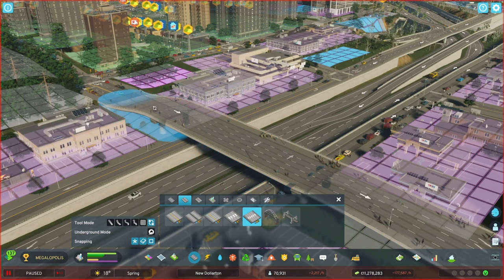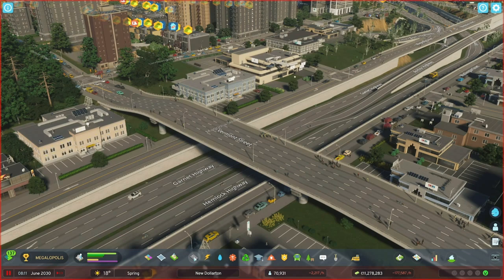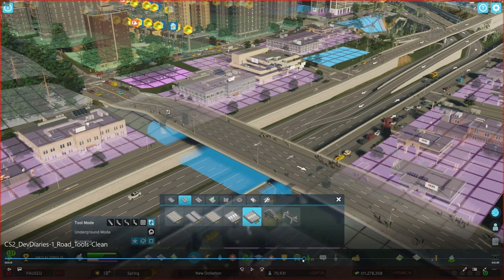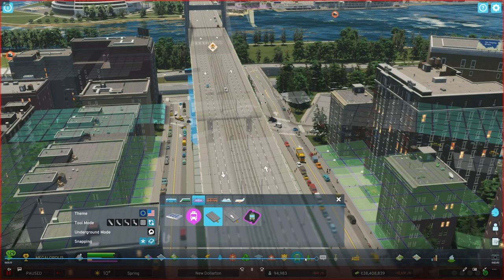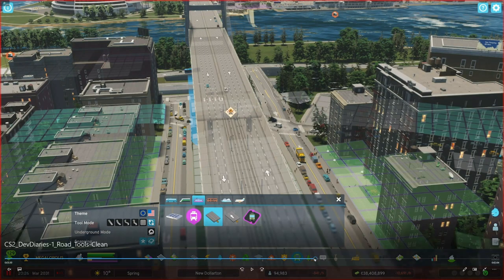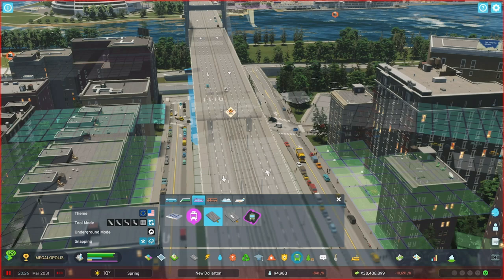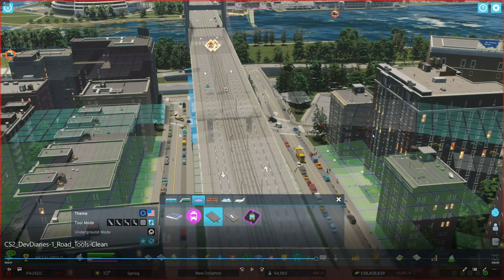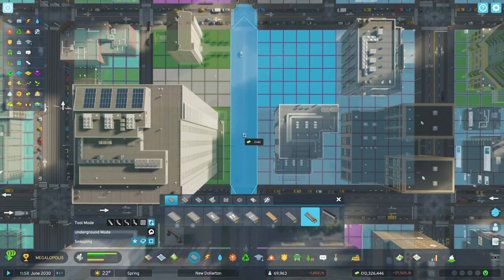Instead of upgrading buildings, it's now called the replacement tool — you're replacing them. What's also really amazing is that you can add tram tracks in the middle of a road — you can actually edit the roads. These are normal tram tracks and you can edit them right into the road. That means instead of having a separate bridge just for trams, you can use a normal road for them — absolutely amazing.